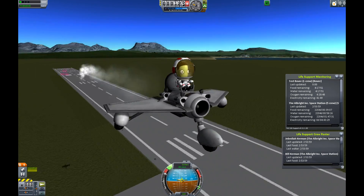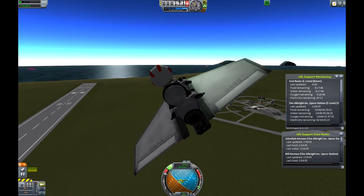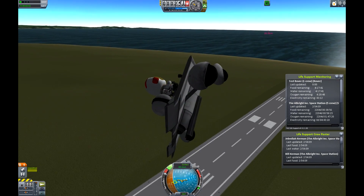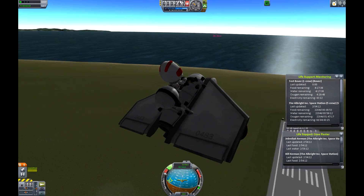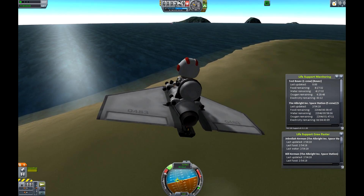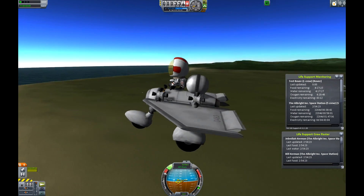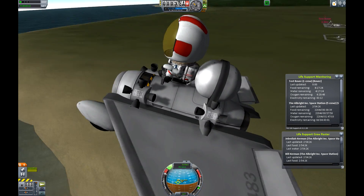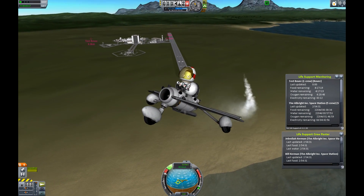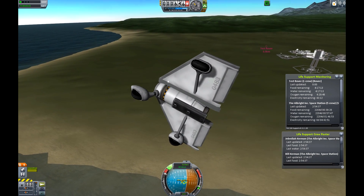It's so small it can be steered using RCS. Its maneuverability isn't even that bad, probably because it's so small. We're going so fast! This is pretty amazing — I hope this shows off how awesome this little Juno engine is. You can really do new things you wouldn't have even thought of before this update.